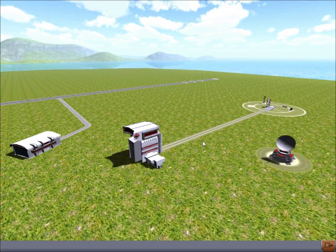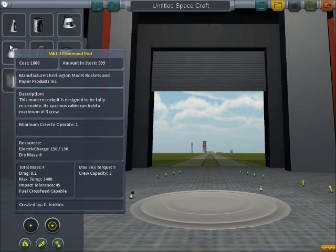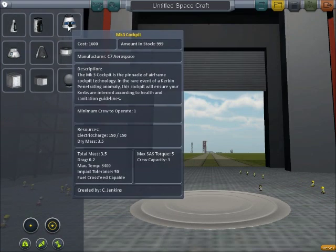So this is a brand new world I just started. Once you start the world, you get all of these different options, and the main two you're going to want to start with are the Vehicle Assembly Building or the Space Plane Hangar. The Vehicle Assembly Building is going to be where you build your rocket ships, so you're going to start here, and you have to choose a command pod.